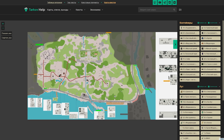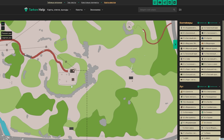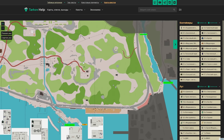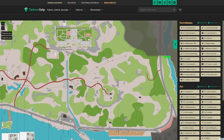Last but not least, Shoreline. On Shoreline, they spawn next to the Weather Station. There is only one spawn on Shoreline, and they do spawn with a 12% chance, which is pretty high. So, Shoreline is the best map. First of all, there is only one spawn we need to check. Secondly, there is an extraction right there, and there is an extraction right here, the Lighthouse one. So, we'll be focusing on Shoreline.